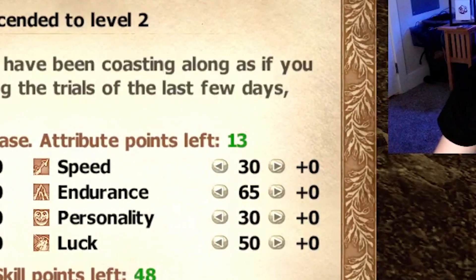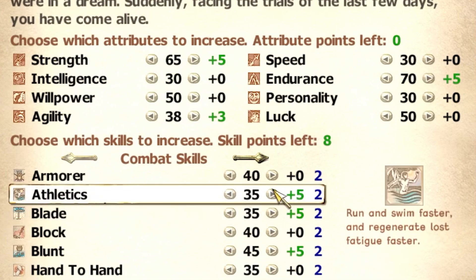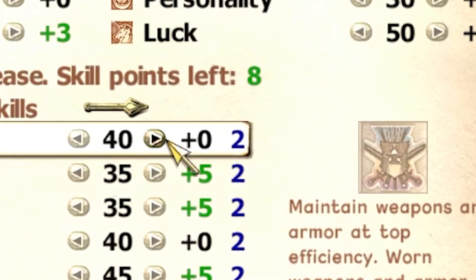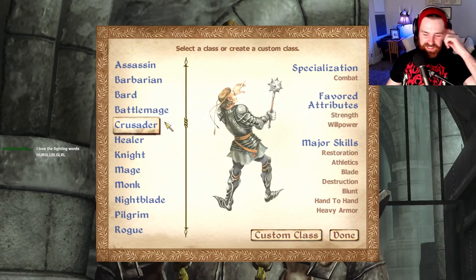With the Oblivion XP Update installed, with each level increase you'll be given 13 attribute points that you can distribute however you would like, giving free reign over your build path regardless of the skills you're using at that time. You're also given 48 skill points to spread across your skill attributes, buying them for either 2 points for a skill in the tree that you're specialized in, and 4 points for skills that you are not specialized in. Although 48 as a number seems a little high, it actually only translates to 24 skill increases with a specialized skill, or 12 skill increases across skills you're not specialized in — so don't let that number fool you.